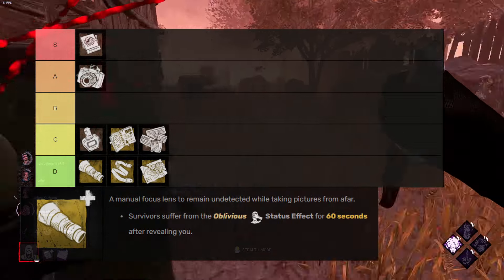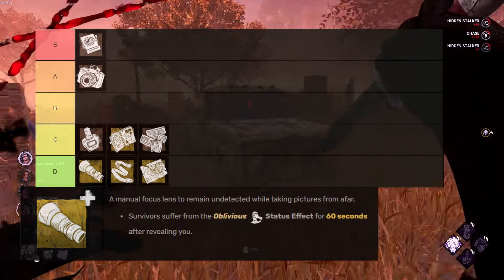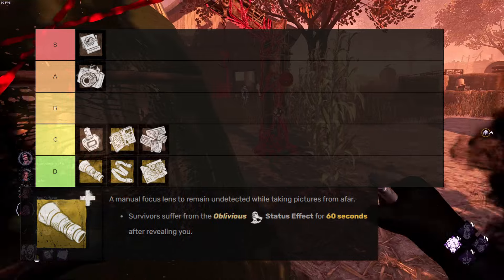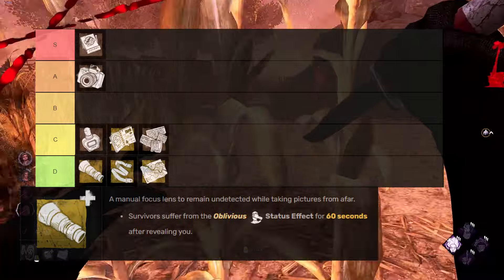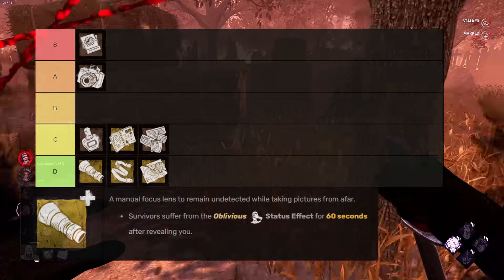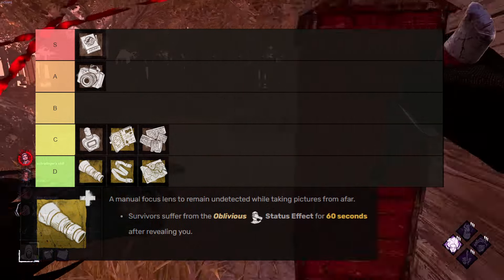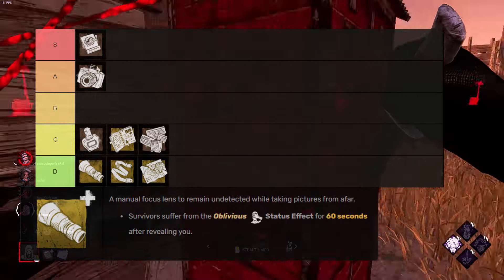Telephoto Lens is even less helpful because you won't get any value if a healthy person reveals you. If they're healthy and you want to down them again, you'll have to use your power, which defeats the purpose of them being oblivious. Getting revealed in general is dangerous because of survivor callouts. The only use I can think of for this add-on is if they were injured and they revealed you, though it's very easy for experienced survivors to play around that by staying close to a teammate or using callouts. This is yet again overshadowed by Matchbook.